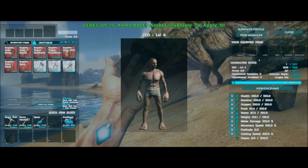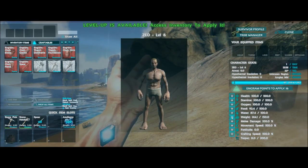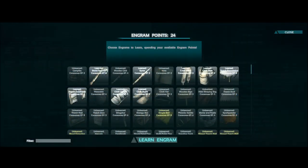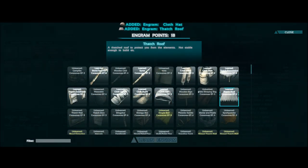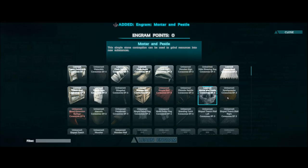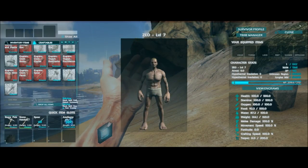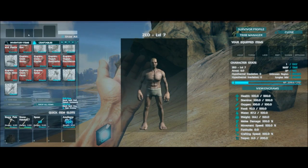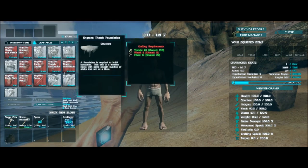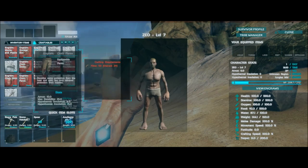I'll just leave the berries there for now and go ahead and pump more weight. Get the hat, get the building stuff going so we can build boxes. Mortar and pestle, some spark powder — that looks like it may be it. Can we make anything else? Just that stuff. So what do we need to start doing? Some fiber, it looks like.